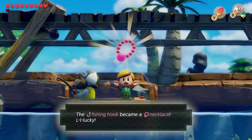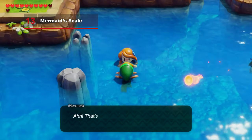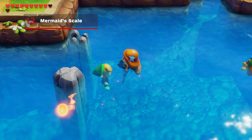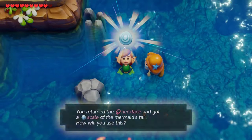Grab the necklace and swim to the right. While still in the water from the bridge, swim a bit north and a little to the west to find a mermaid in the water. Talk to her, give her the necklace she's been missing, and she'll give you a scale from her tail, which she's hopefully able to grow back at some point because otherwise this would be a weird exchange.